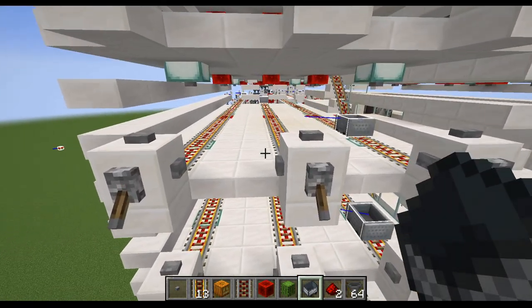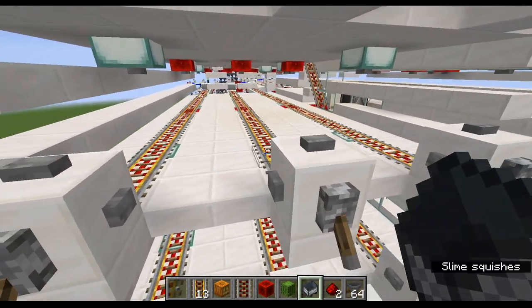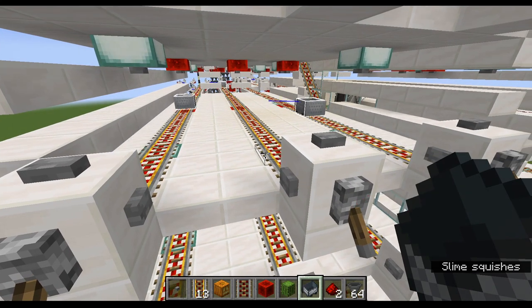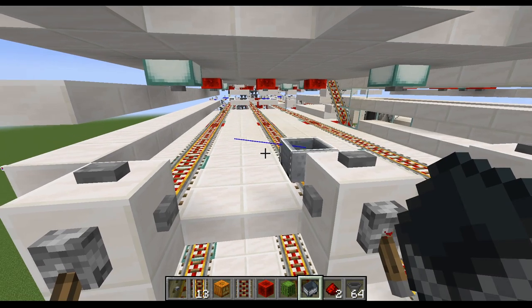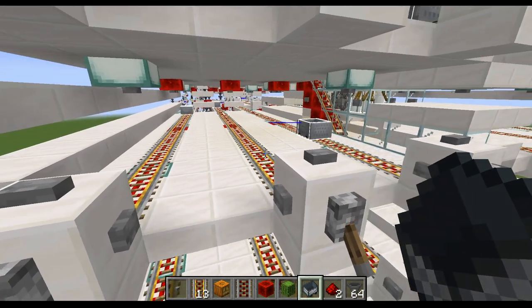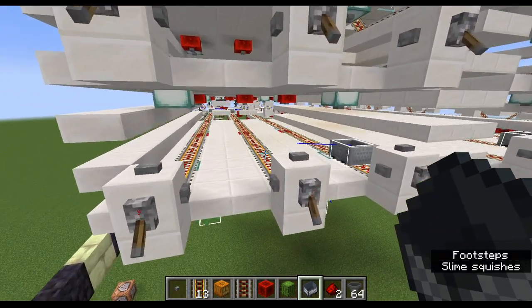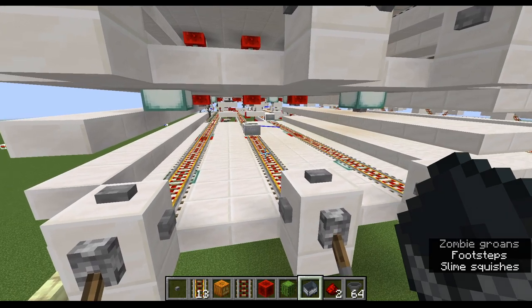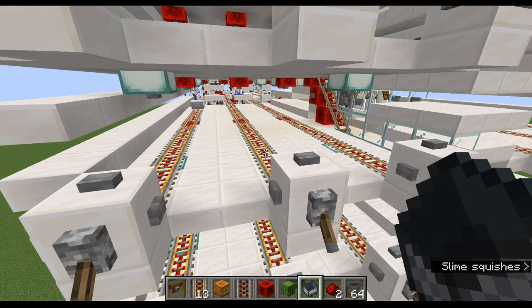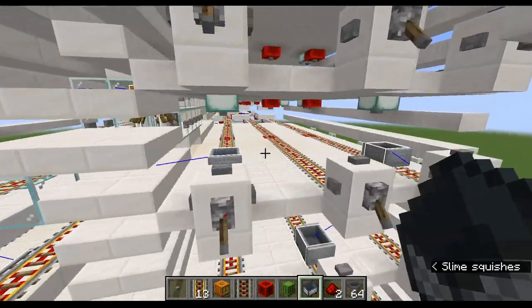There are basically six stations on each side in this same configuration. The big problem with a single-dimensional farm not using nether portals is you're going to lose a lot of spawnable space for the shulker to duplicate to — unfortunately less than 50% of available spaces. However, the rates of this farm are self-sustaining enough that that's not a problem. Any farm using this mechanic will suffer from shulkers teleporting out instead of duplicating and occasionally dying off, but I designed this so it can keep itself sustained.